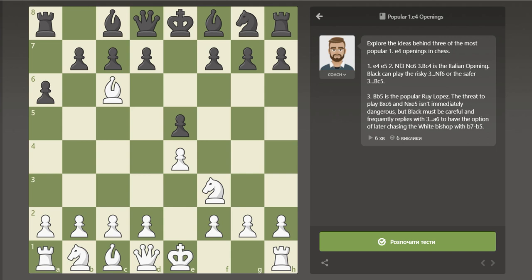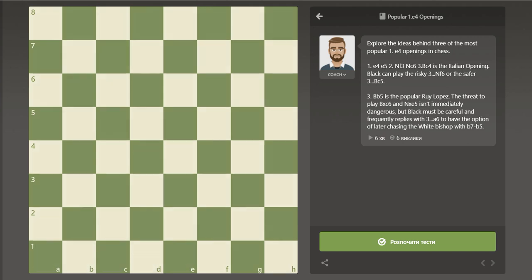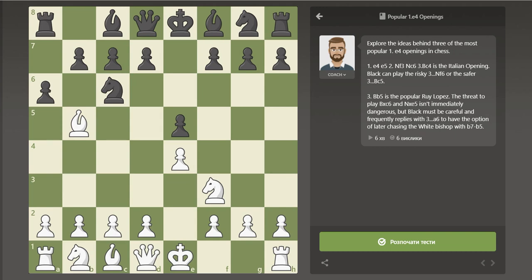Black should recapture with dxc6. White can castle and play against Black's slightly worse pawn structure with the doubled pawns on the c-file. But White should not try to win a pawn after knight takes e5. Black can now play queen to d4, attacking both the knight on e5 and the pawn on e4. After White moves the knight to safety, Black captures the e4 pawn, getting a good game.